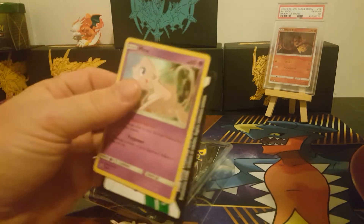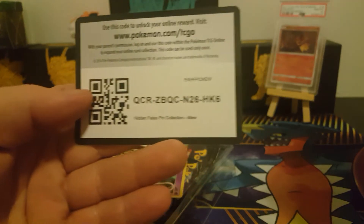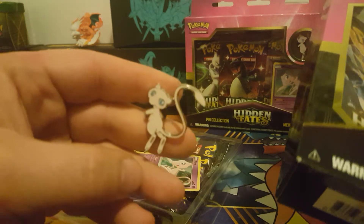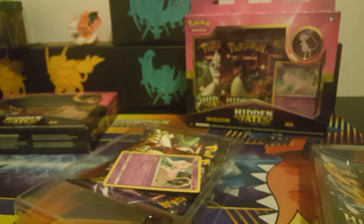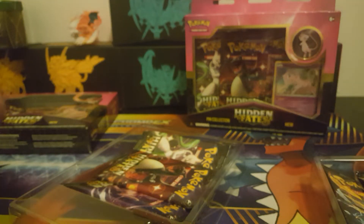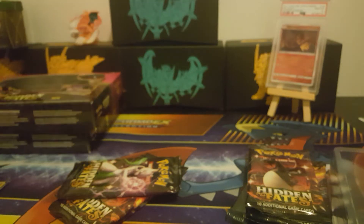Take the top plastic off. We have your new Cosmos Holo promo — there's your Mew promo card — as well as this awesome little Mew pin. If you remember my last video, I opened the Mewtwo pin collection box and got a Mewtwo pin. So now we have both pins. A couple extra Mews, but that's okay. We'll go ahead and get these promos sleeved up.